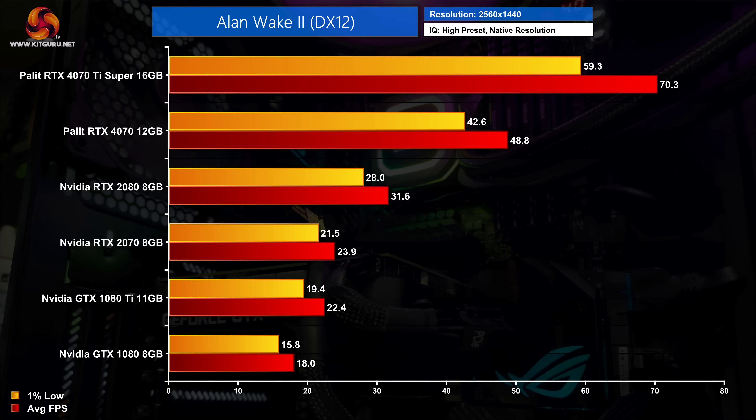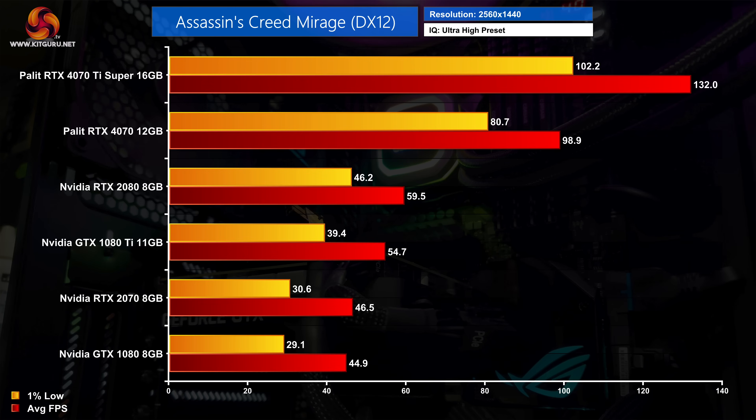Kicking things off with Alan Wake 2 - in my opinion one of the best looking games released over the last couple of years - we can see that even at 1440p the 10 and 20 series cards really struggle to get playable frame rates. Even the RTX 2080 sees 1% lows drop below 30 FPS. The Palette RTX 4070 White hits 49 FPS on average, making it over twice as fast as the RTX 2070 and GTX 1080 Ti. The RTX 4070 Ti Super is faster still, delivering about 70 FPS on average, also making it over double the performance of the RTX 2080.